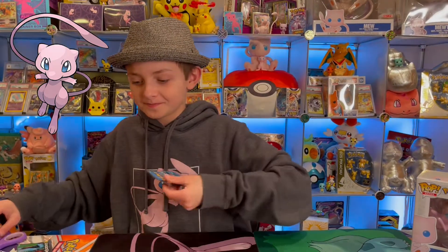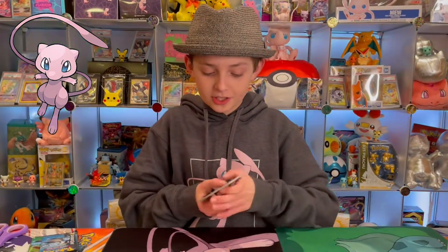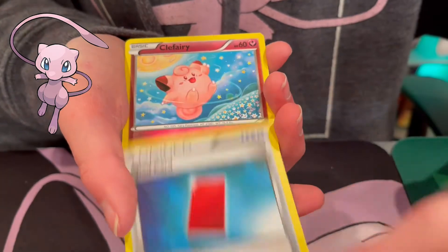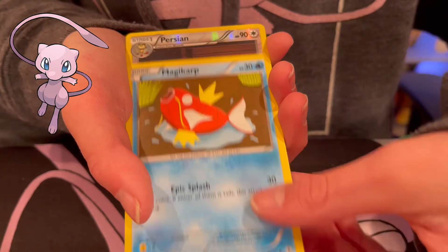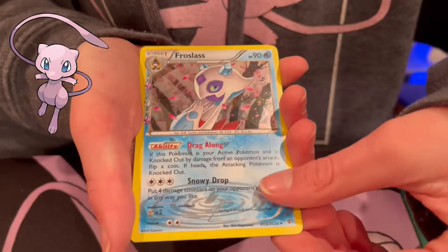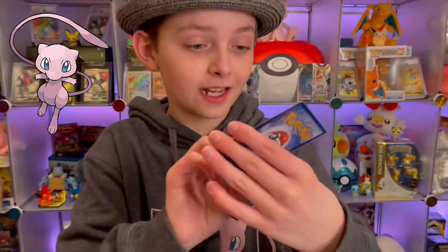One more Generations pack. I'm not sure if there's a Mew in this set but I know there's a Charizard, so let's see if we can pull it. We also confirmed the card trick is three. We got Persian, then Froslass, and then Dodrio. We got the Froslass — that is really cool, I like that card a lot. Very nice.